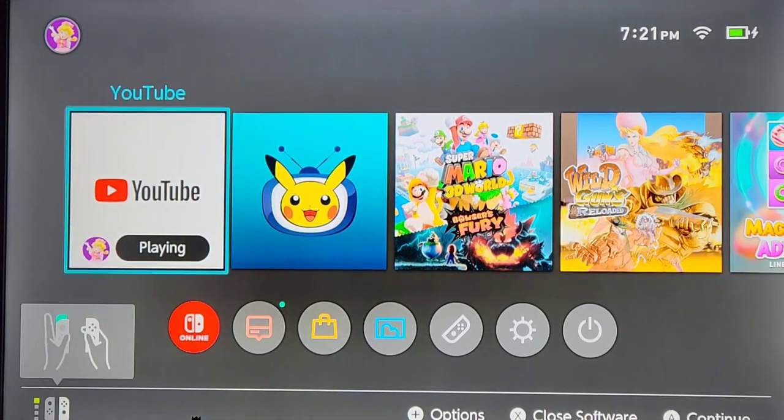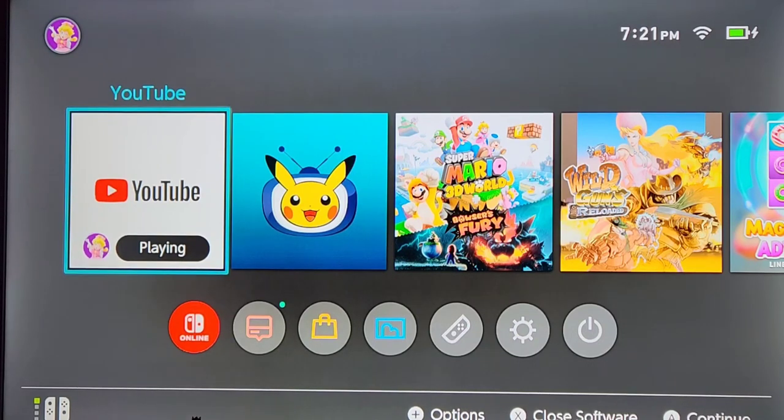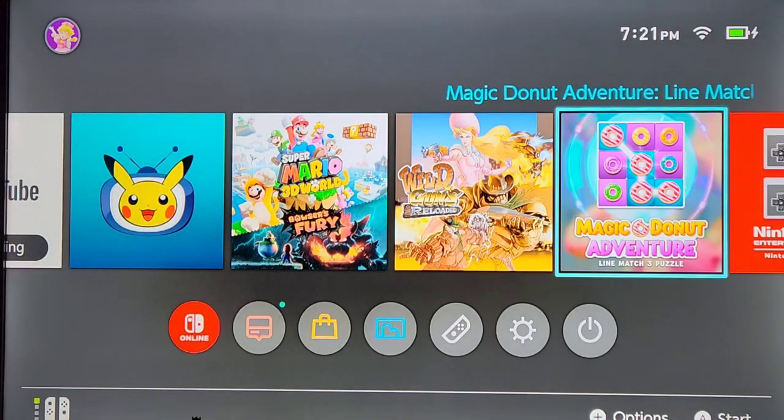What's up everyone, this is John B here back with another gaming video for the channel. Today I'm gonna play something that's kind of out of the ordinary from my taste, but it seemed like a very interesting game on the eShop on the Switch. Fair warning for the eShop — they need to get some better content. I'm not really saying this game is bad, it's just kind of simple. It's gonna be Magic Donut Adventure Line Match 3 Puzzle — yes, that's what it's actually called on the Switch.